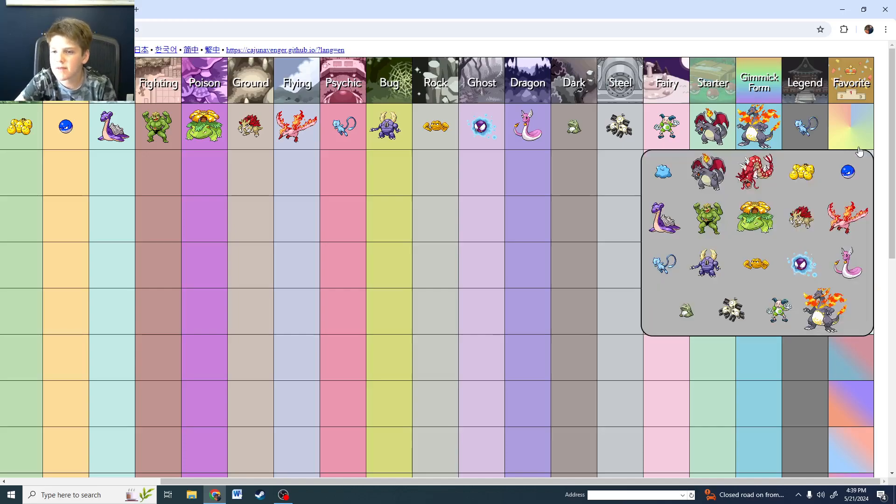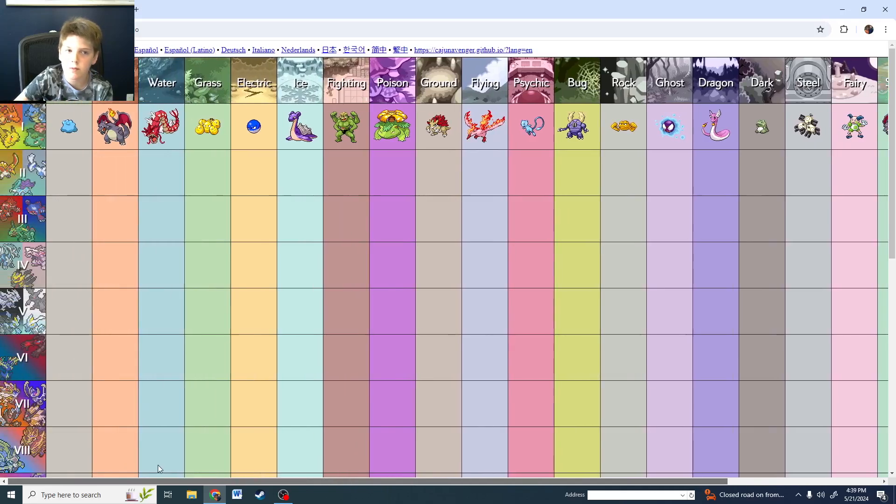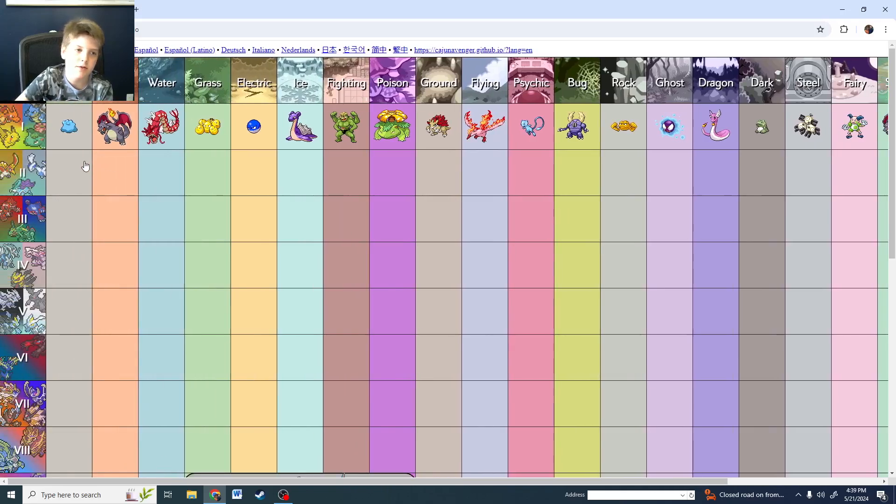Shiny Mew and my favorite overall — it's undefeated. It's just: if this was normal, Charizard would not be one of my answers. Charizard is kind of just basic. But as a shiny? Undefeated.